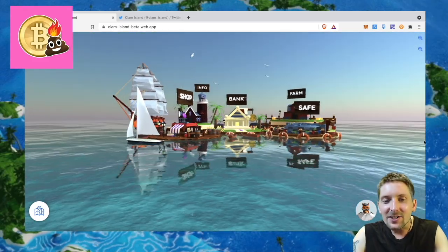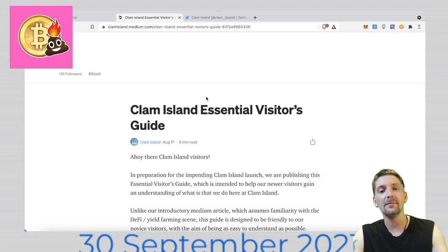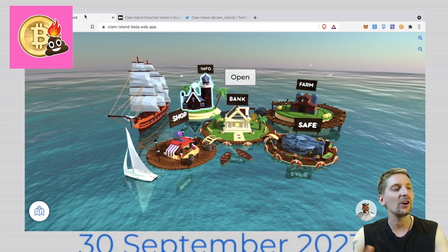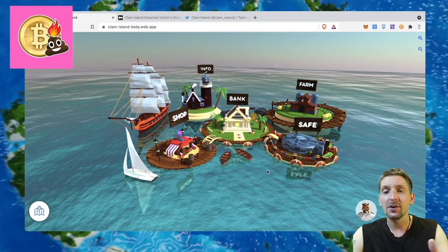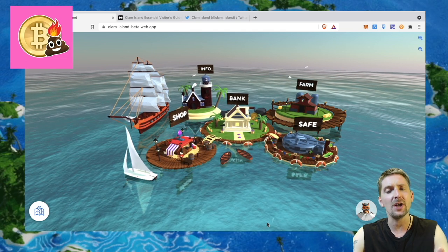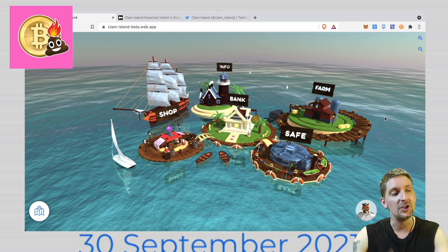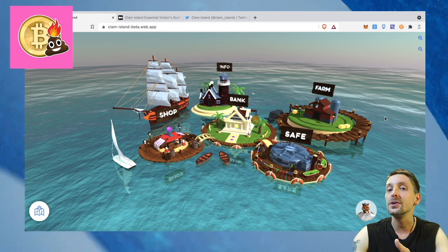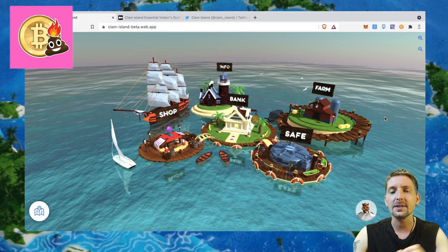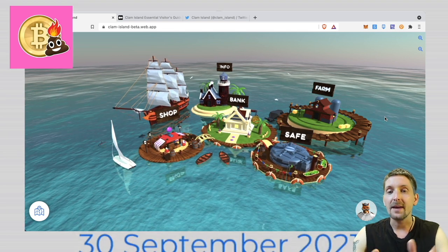In the Information Center we'll go to their Medium — the Essential Visitor's Guide to Clam Island. I'll link the Visitor's Guide in the description. We can see on the island: the bank, a farm, a safe, a shop, a ship (the ship doesn't do anything yet), and a boat. They will be expanding on this. So there are two tokens in the Clam Island ecosystem: Gem and Shell. In addition, there are two utility NFTs: Pearls and Clams. When the farm launches, I'm going to be buying some Gem, probably on PancakeSwap, and then going to the bank.